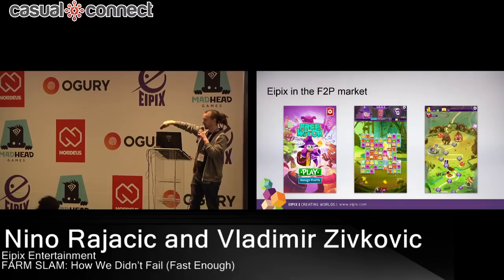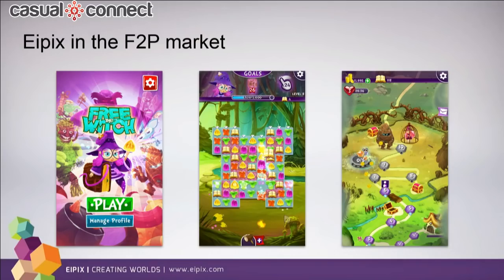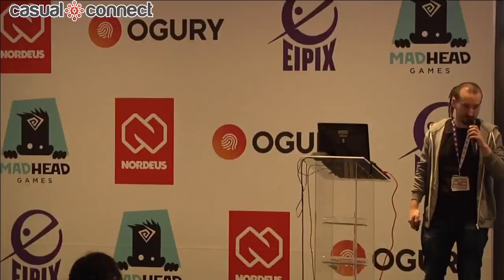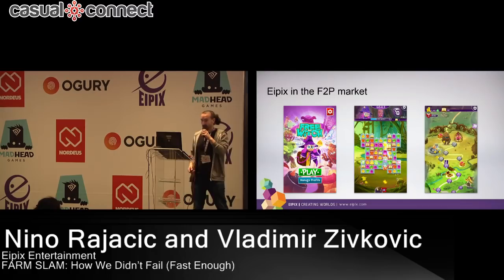So four years ago, at this very place, our CEO Mirko Topalski announced Apex's breakthrough in the free-to-play market. Apex at the time was working on a match-3 game called Free to Witch. After two years of development and 14 months of soft launch, the game was successfully launched on Big Fish Games' PC platform and remained in limbo on mobile. So nothing happened there.